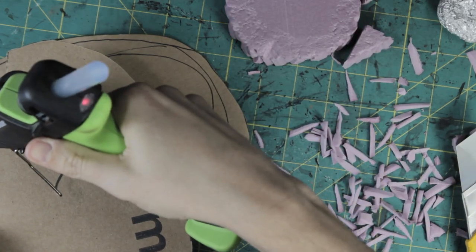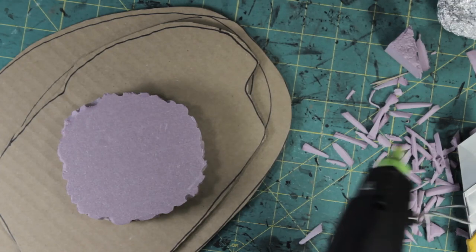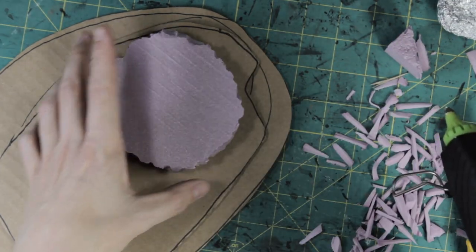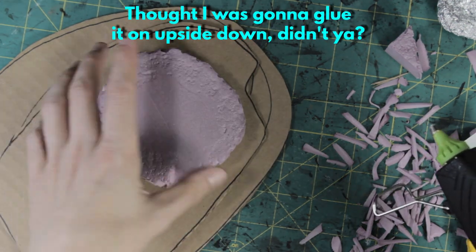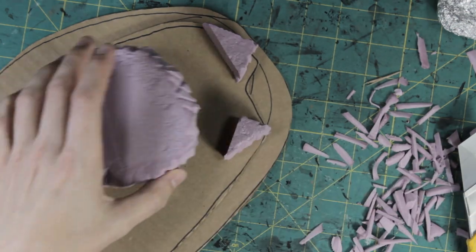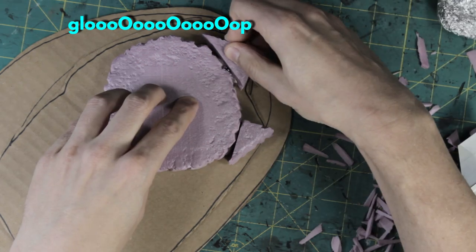I didn't bother going all the way to the center of the top as I was going to carve it out into a crater. I used some corner scraps I cut off earlier to form the entrance to the cave, adding some textures to the outward facing bits. Any gaps will be hidden when I add more rocks later. All of the base materials were attached using hot glue. Besides the strength and speed at which it dries, using a cardboard base means watching out for too much moisture, even more so than usual.